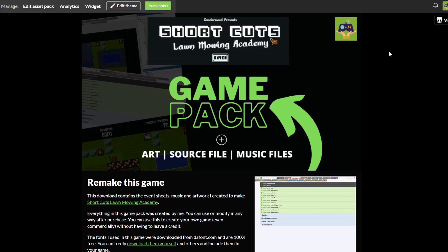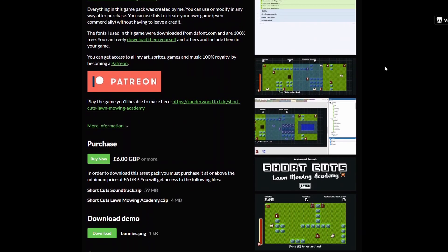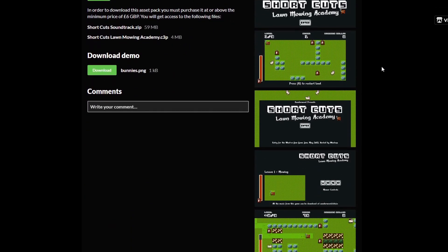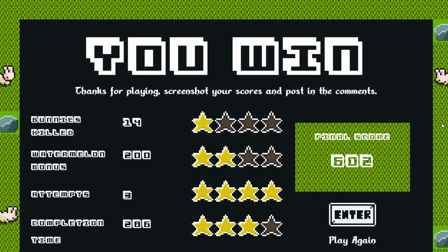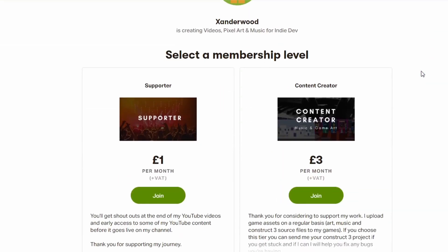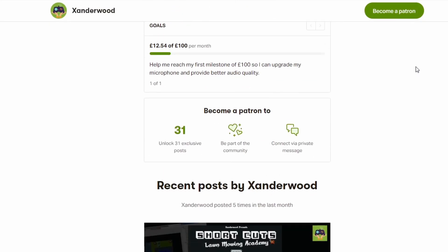I have uploaded the source file along with the soundtrack and artwork to itch.io and the Construct 3 asset store to buy and download if you want to see how I made the game. Once purchased you can change and modify the game in any way that you like. If you want access to all my source code, artwork and music as soon as it's available, you can sign up to my Patreon — there's a link in the description if you want to know more.